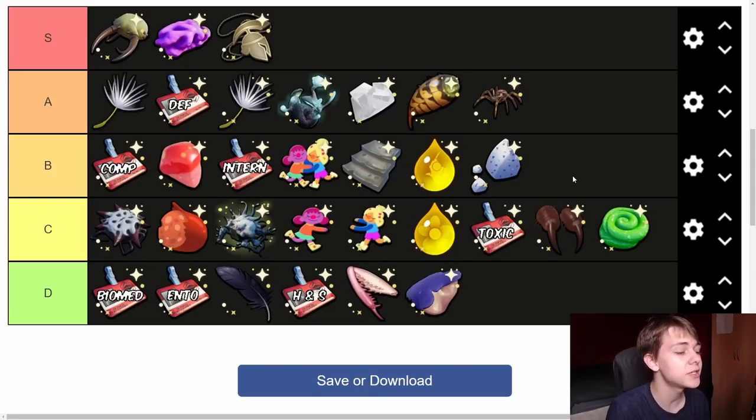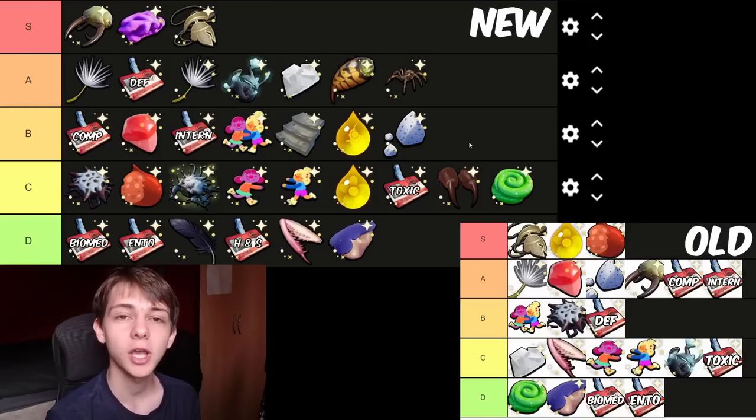To summarize my tier criteria: D tier is trinkets that are virtually completely useless that I'll never use. C tier has one or two uses. B tier trinkets I use from time to time where they can definitely be good. A tier trinkets I use somewhat regularly and can be really good or exploited in some way. S tier are ones I use all the time — amazing trinkets with absolutely no drawbacks that are very easy to get. That's my final tier list. If you enjoyed the video, leave a like. I'll see you in the next Grounded video — I'm probably going to redo a lot of these tier lists for the 1.2 update.